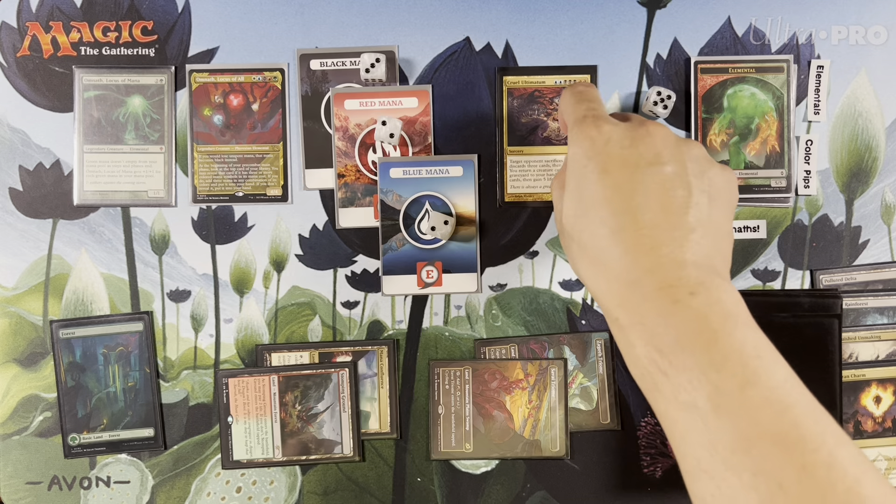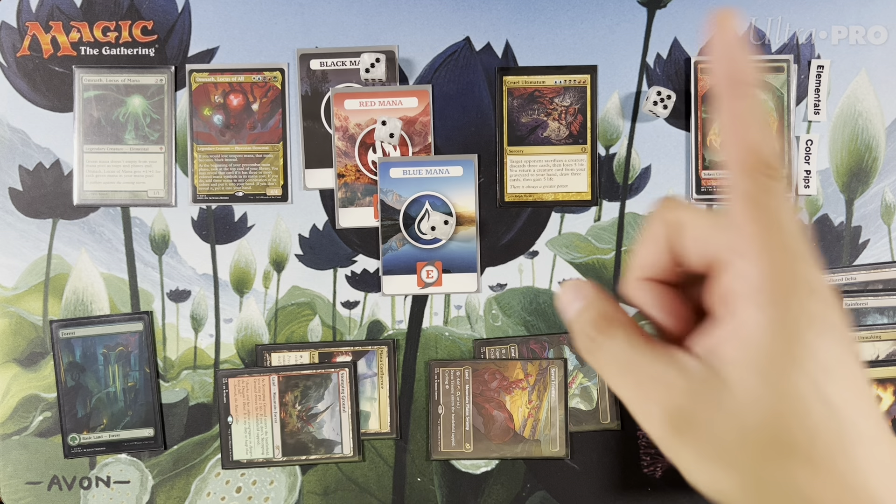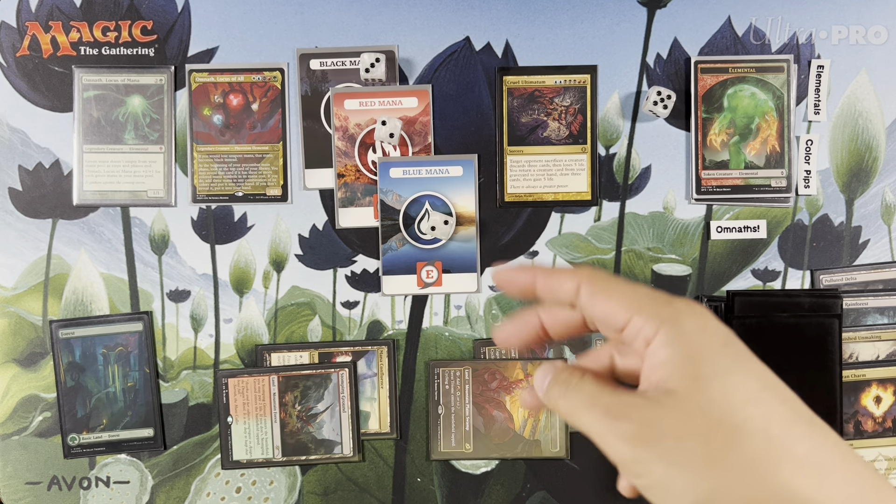Reveal a card for Omnath. Boom! Cruel Ultimatum. Discard 3, sack a creature, lose 5 life. I get a creature back, gain 5, draw 3 cards.